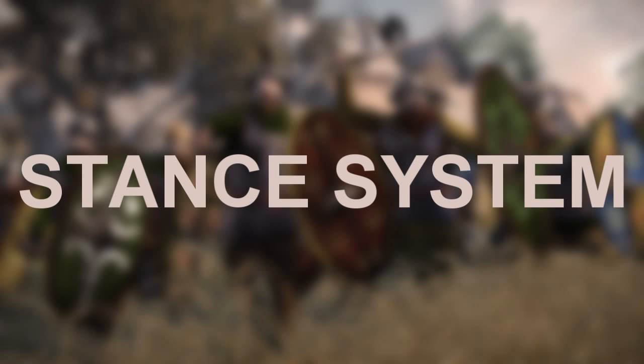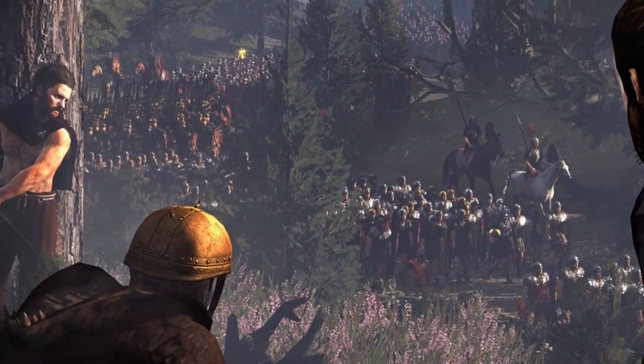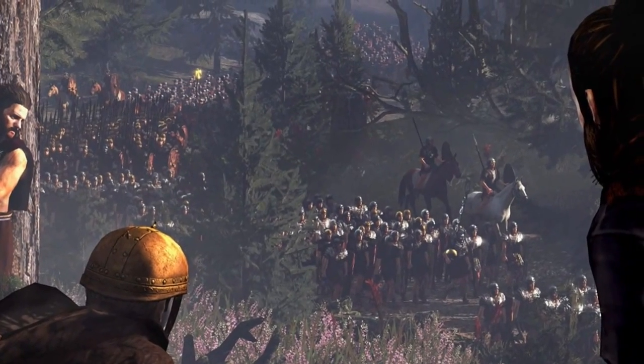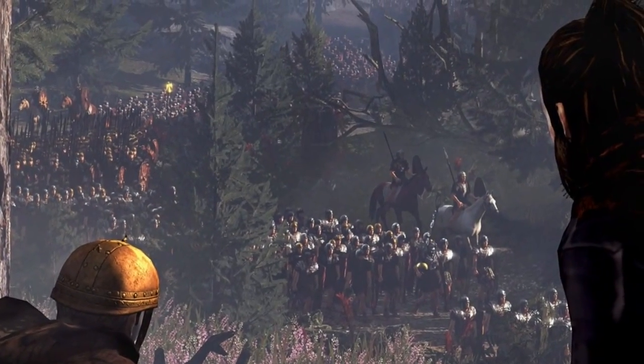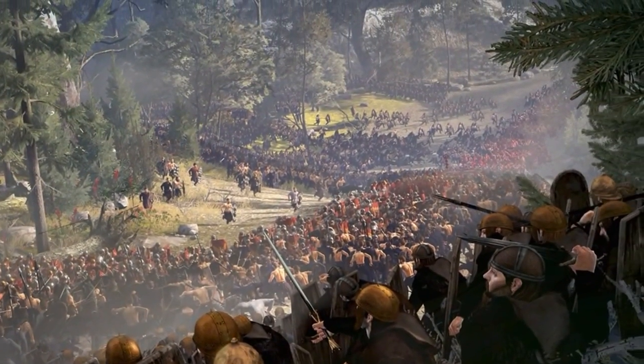There's a new gameplay mechanic called the stance system, and these new mechanics will affect the way your armies move and play on the campaign map. The two stances released in the article are the forced march stance, which is kind of self-explanatory, and the ambush stance — again, self-explanatory. They said these will affect stats of the unit on the campaign map, so I assume forced march will leave them open to attack because they'll be tired, and an ambush stance will give them an attack bonus if it's successful.